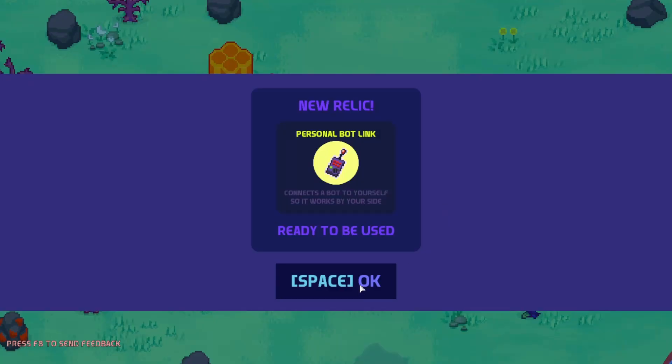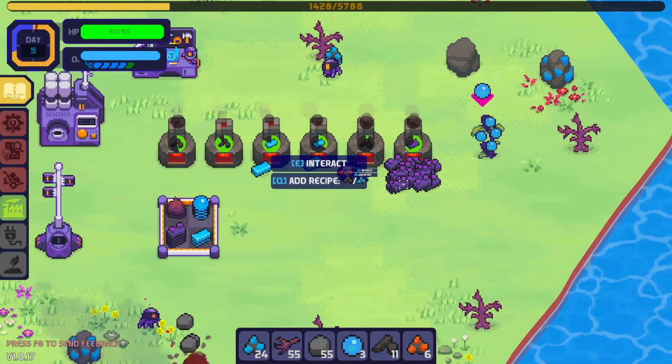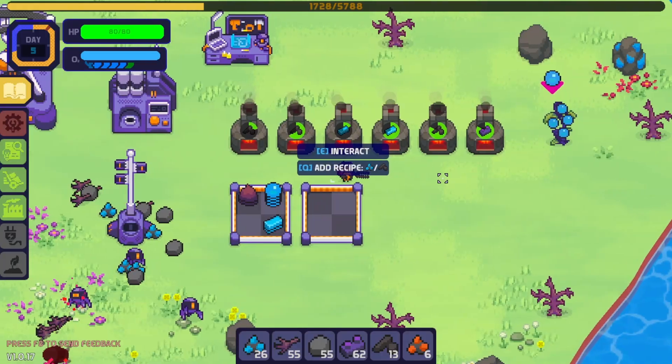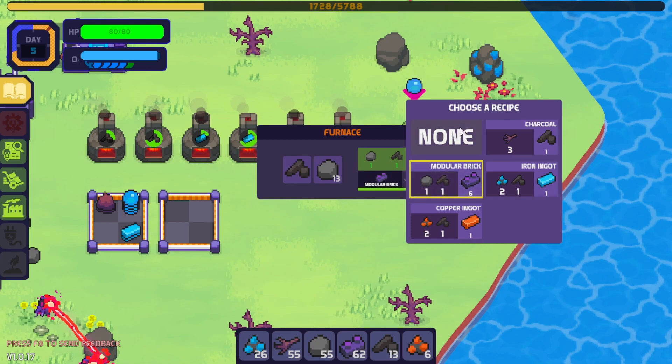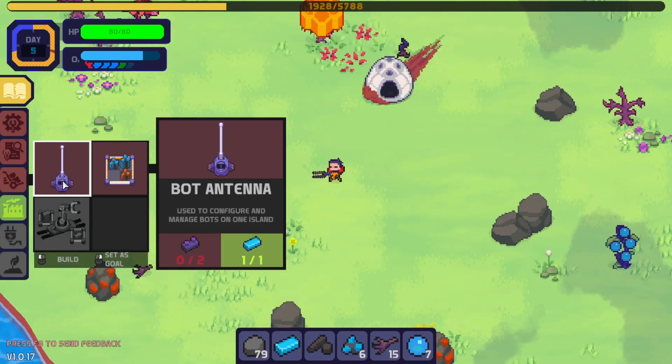New relic personal bot link. Oh, oxygen, oxygen. Oh my gosh, there's so many Legos. Can I build another storage thing? No? Oh, I need Legos. I'm not gonna lie, I think I have to stop this Lego machine. I think I have enough Legos. Please, calm down. Oh actually, wait, I'll set it to copper now that I have some copper ore I can throw in here.